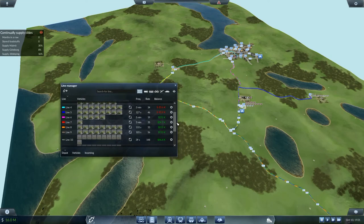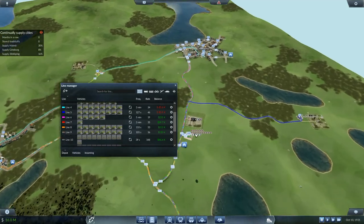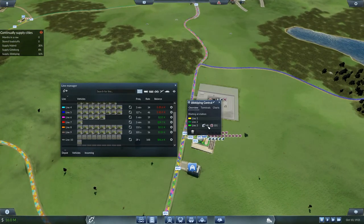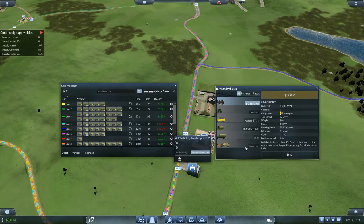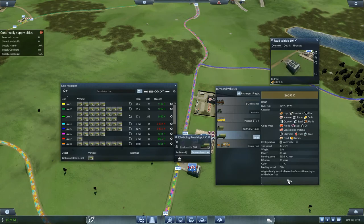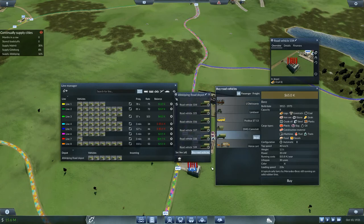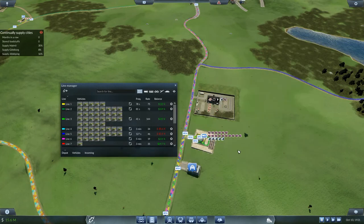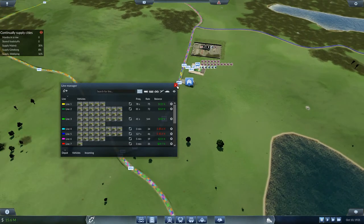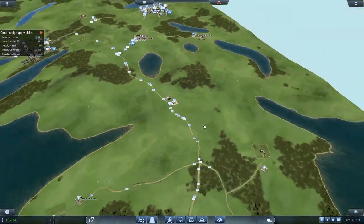Down here I've got a huge quantity of slag and not so much steel - they're not taking the slag away, this is a big problem. So I want more vehicles running line 3 as well. Go into here, buy another six vehicles for line 3 - one two three four five six - set line all, you're going to go onto line 3. There's a lot of vehicles running line 3, but I want to keep these running a little bit closer to empty and keep everything going along.